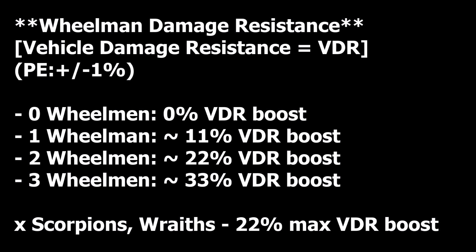In my opinion that's pretty awesome. Also interesting to note is that scorpions and wraiths can only hold two players at a time, so their maximum vehicle damage resistance boost is 22% for two wheelman.